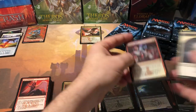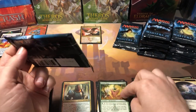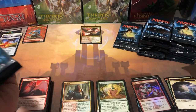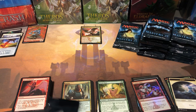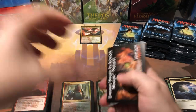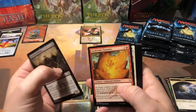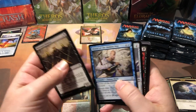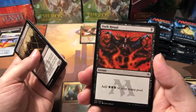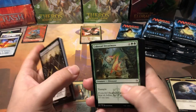Think about it - you can put creatures you have no way of casting onto the battlefield. In green, that's like turn three or four. You can probably get her out on turn two or three and then the next turn cast some big creature right onto the battlefield. Dark Ritual - I love Dark Ritual, one of my favorite cards in Magic in general.